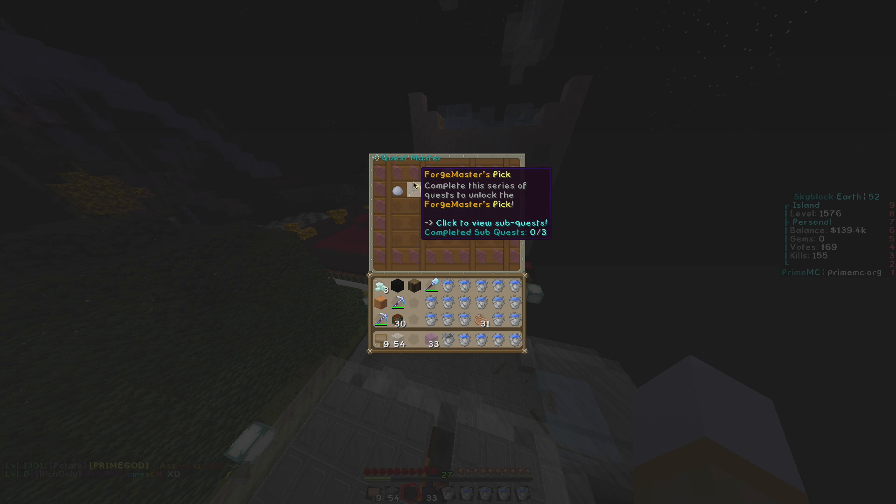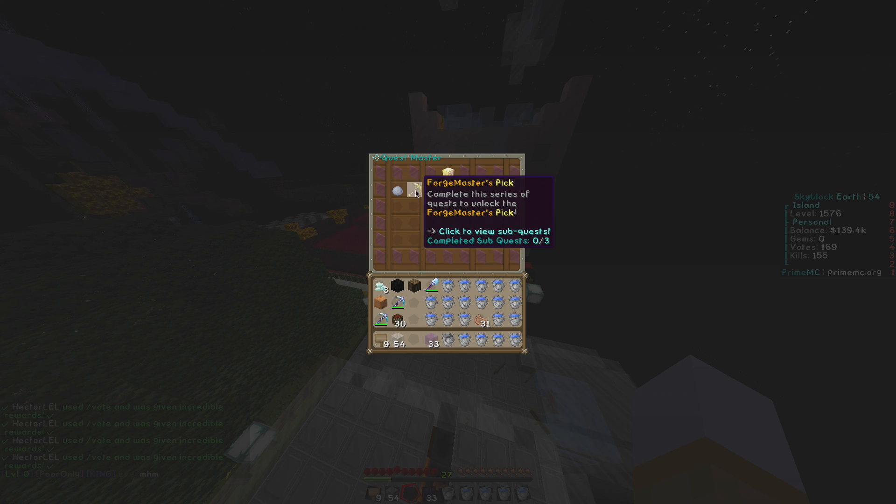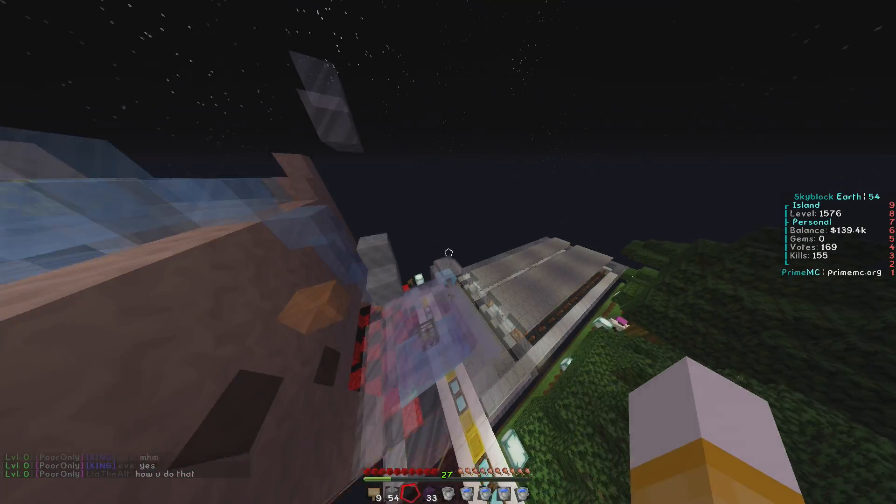You also get an awakened item from the community Q menu. When you finish the Forge Master pickaxe quest, you receive the Forge Master's Pick. As a normal pick it's Fortune 5 and Efficiency 5, but once you combine the awakenable with it, it becomes Efficiency 10 and Fortune 10. You also need fuel like coal blocks to power it.